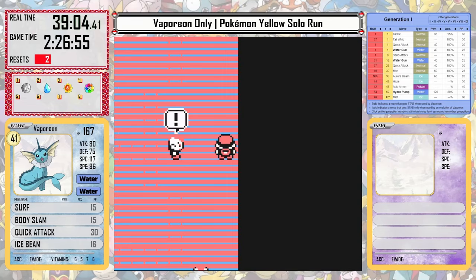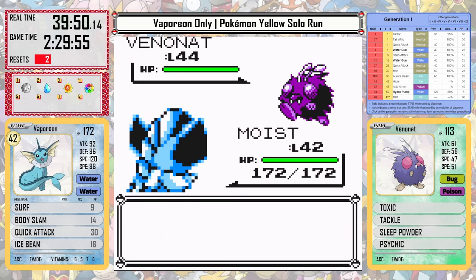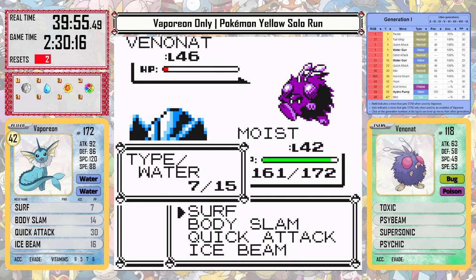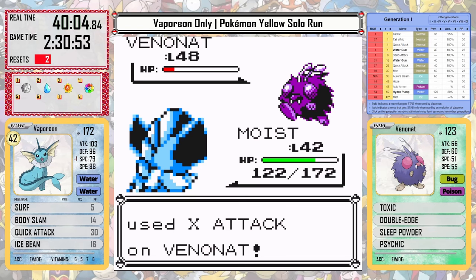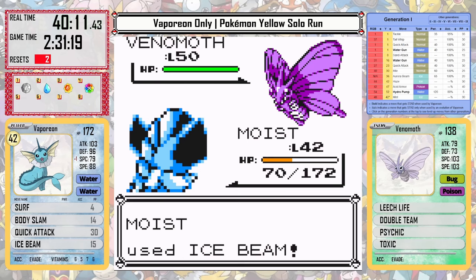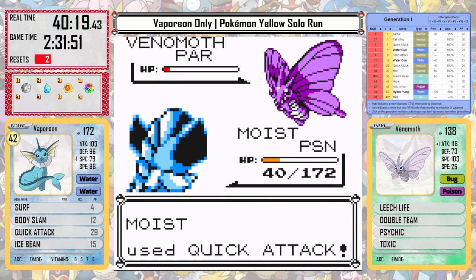With Silph done and Erika defeated, I have a few rapid-fire gyms to get through, including Koga first. I'm a little worried about his Venonats because they will prioritize Sleep Powder if I don't one-hit them, but Vaporeon can tank a couple of hits. As long as we don't have our special drop too much — which can happen with Psychic — it shouldn't be too bad. We can inflict status conditions like Paralysis with Body Slam and Freeze with Ice Beam if we get into a pinch. Luckily we can take a win on the first try, though it was a little close.